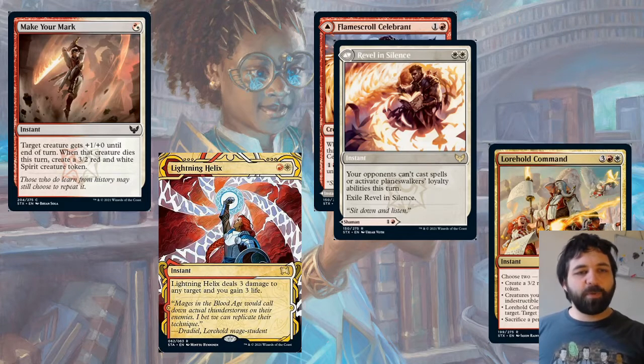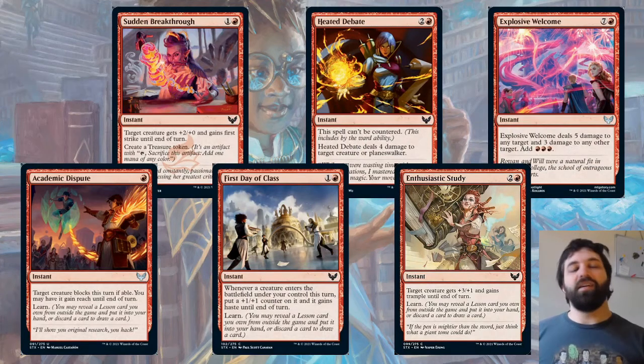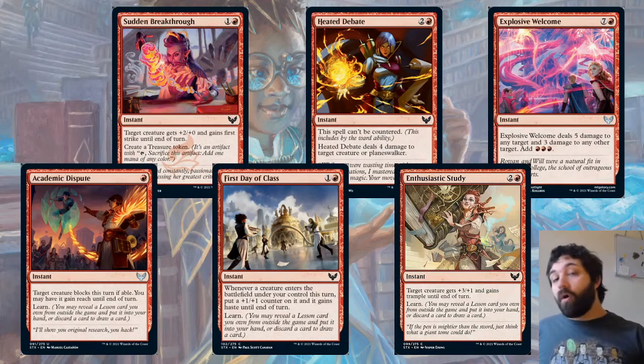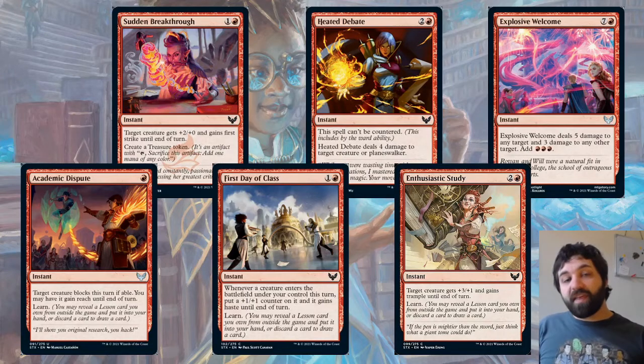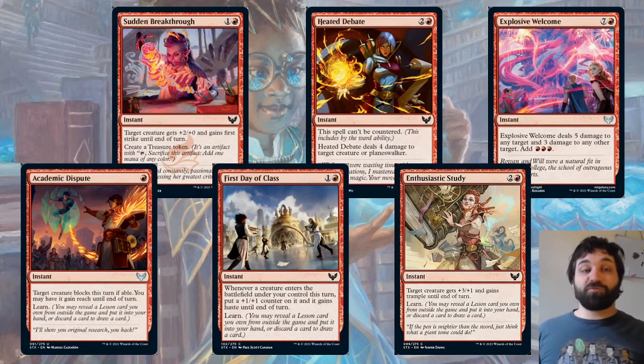The last of the single colors: we've got red. First of all, Academic Dispute — target creature must block if able, you may have it gain reach until end of turn, then Learn. Quite a versatile card: you could cast it on the opponent's creature to make it block, or cast it on your own creature to give it reach to block a flyer — and then learn to pull something from the sideboard. It's quite a big one to play around and not an effect we usually see in red, especially giving your own creature reach to help block.